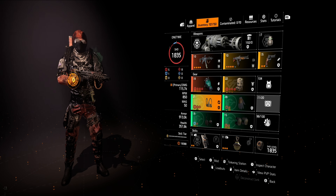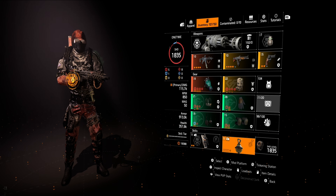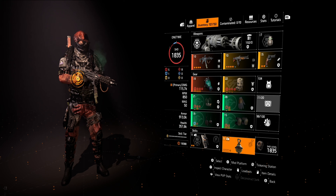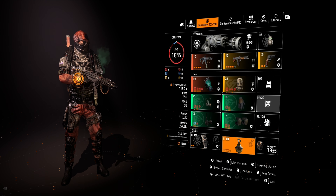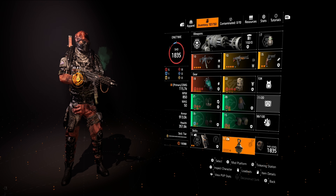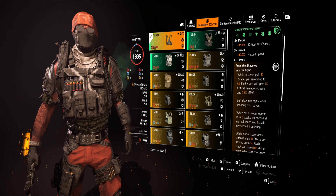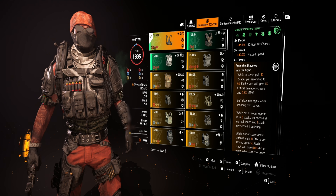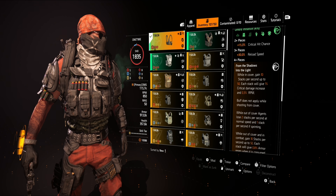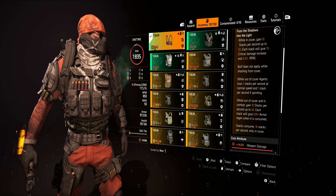To use this correctly, you're going to have to use the gear set Umbra Initiative correctly in conjunction with the hive. If you're skilled and hit all your shots, it doesn't really matter. Once you hit 200 stacks, you stop bleeding. You only start bleeding again once those stacks wear off and you start shooting again — you'll have to go through the whole process of building stacks with the bleed that comes with it. The Umbra Initiative talent — From the Shadows Into the Light — in cover you gain 10 stacks per second, up to 50. Each stack gives 1% critical hit damage increase.